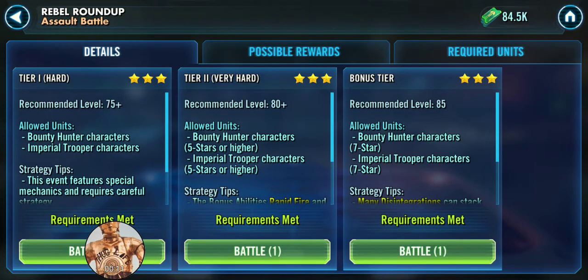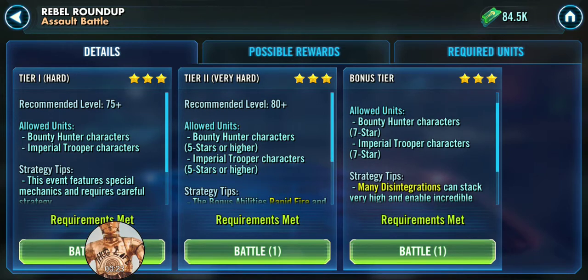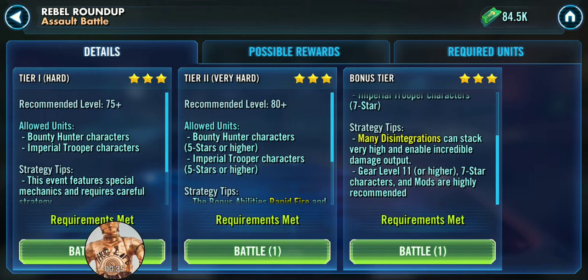A little background on it. Looking at the allowed units, you have Bounty Hunters and Imperial Troopers. Both are excellent squads with their ups and downs. Both are valuable in certain situations and very important for the Dark Side Territory battles. Which one you use is up to you, but I recommend focusing on one of the two teams — don't spread it out because the synergies will be lost.